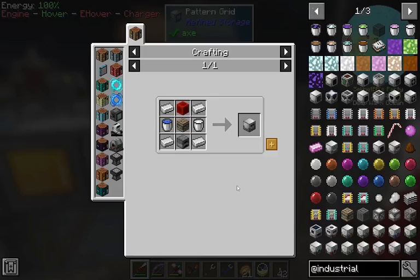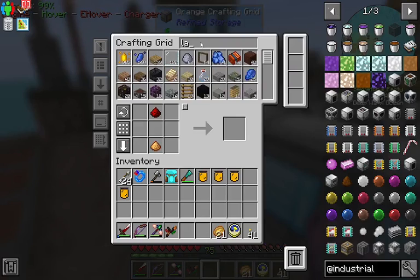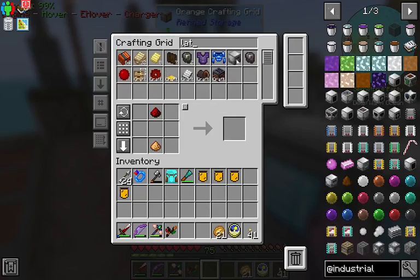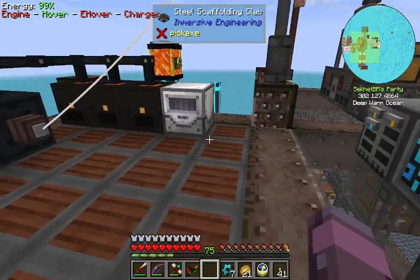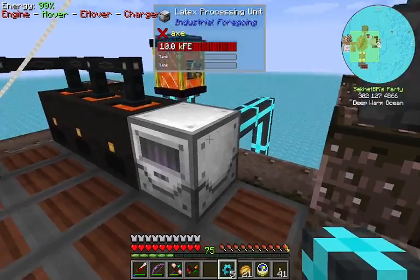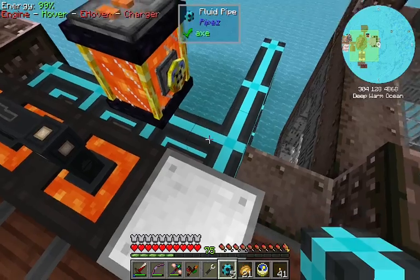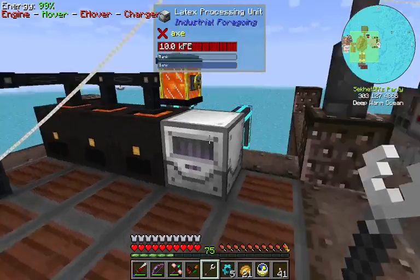We're gonna put it all intact. Next thing we're gonna need is a latex processing unit. We will need a bucket of latex to make this — this is where you start. Should have about a bucket in there. Yeah, very cool. We'll get this crafted. This doesn't take too long. There it is. Now we're gonna put this thing right over here. This slot takes latex and water and makes rubber out of it. We're gonna detach that. There we go.